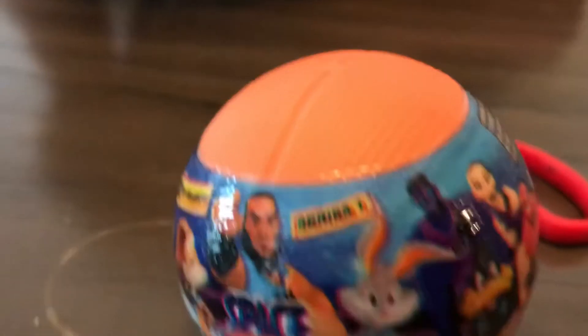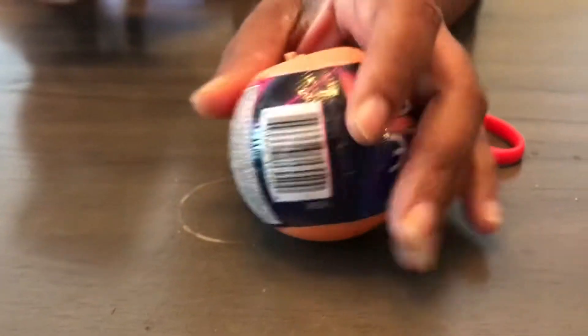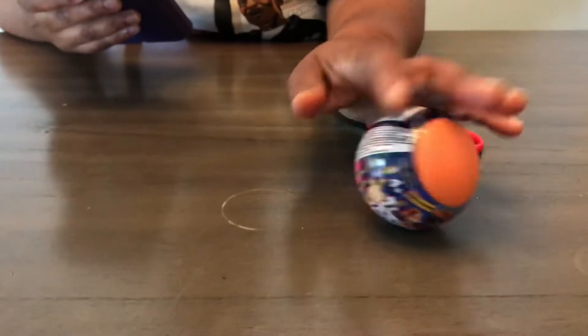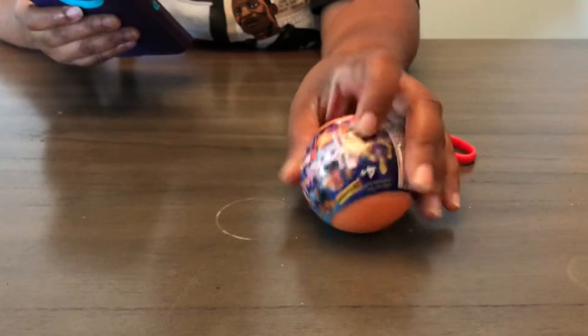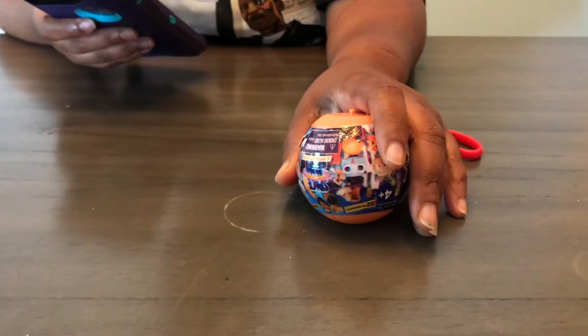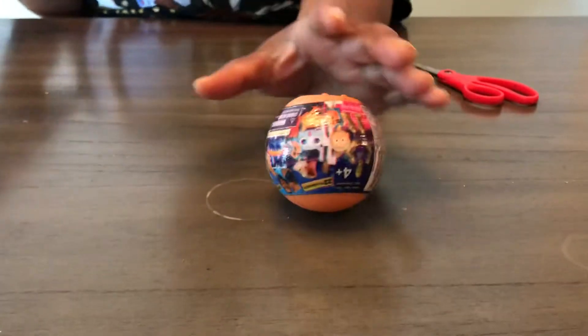I'm going to be opening the new Space Jam toy. While he has it on the bow, I'm going to look it up and see what it is. So it's like a little figurine — a little blind bag figure. We're going to see what's in this Space Jam blind ball, whatever you want to call it. I had to look it up to see what this is. So this is a blind bag — let's see what's inside, ready?